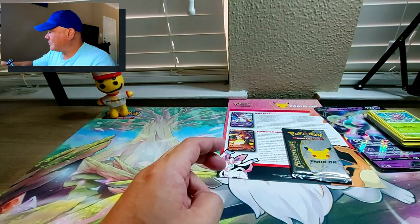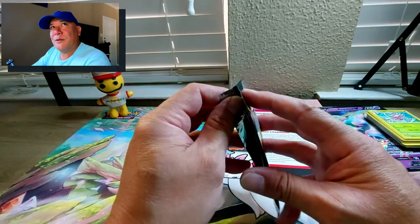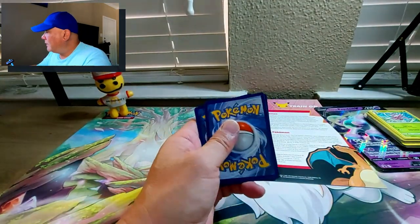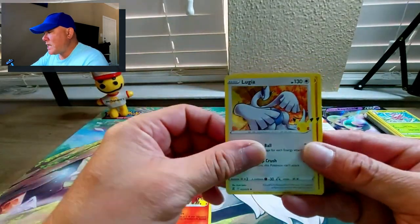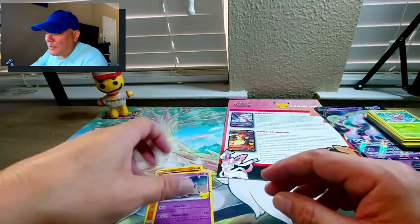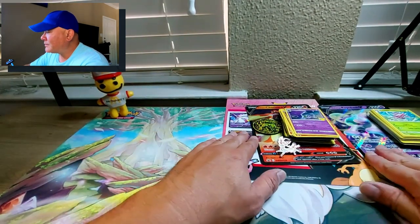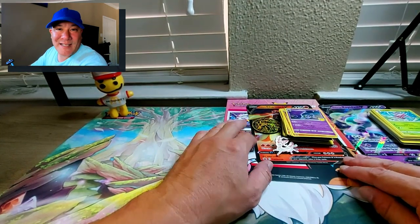Out of five Celebrations packs we got four great hits: the full art Pikachu, the Venusaur reprint, Dark Gyarados, and Charizard. Last pack for this set - Groudon with such good artwork and another Lunala. This set was pretty good as far as Celebrations goes. So we did the Galarian Rapidash, the Dark Sylveon slash Lance's Charizard V - let's get into the Eternatus VMAX, which I don't think I've opened before.